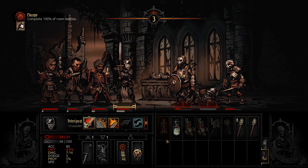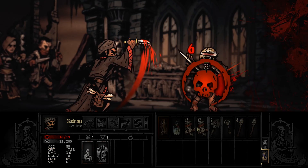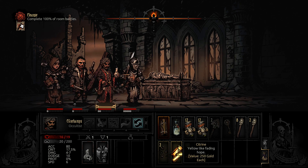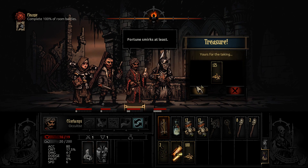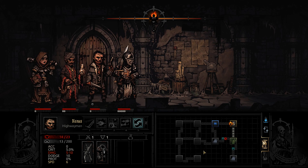Clear that corpse and kill the defender, and that's that. We got a torch and some valuables, and hidden treasures — 125 gold. That's not my definition of treasures, but whatever.